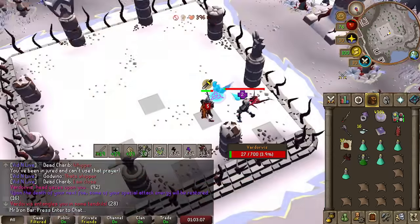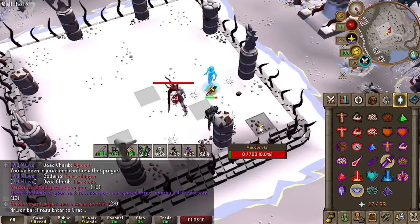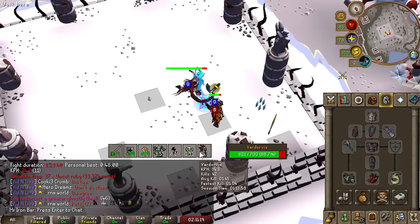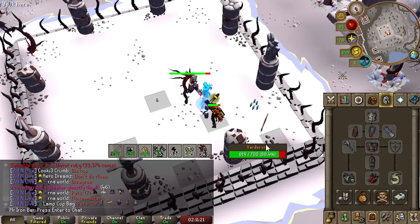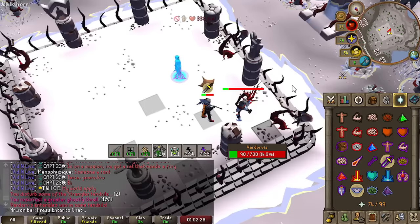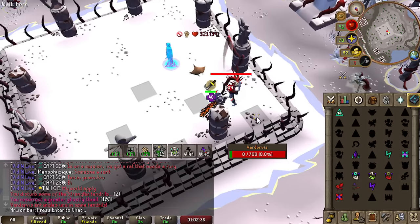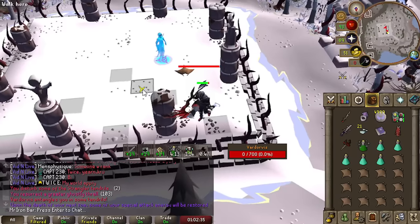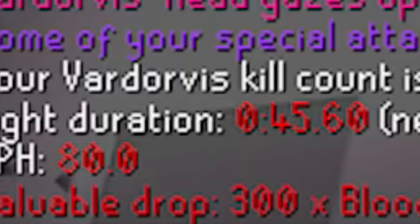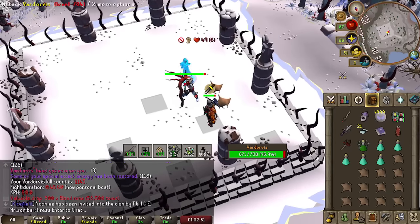I'm gonna use the spec to heal and KO it. It's been over an hour with the Berserker Ring setup, and I'm getting over 34 kills an hour — that includes banking and everything. We just hit 1,400 KC. I guess 100 more kills and we're halfway. I hit 1,500 KC recently, meaning we are halfway to the pet rate.